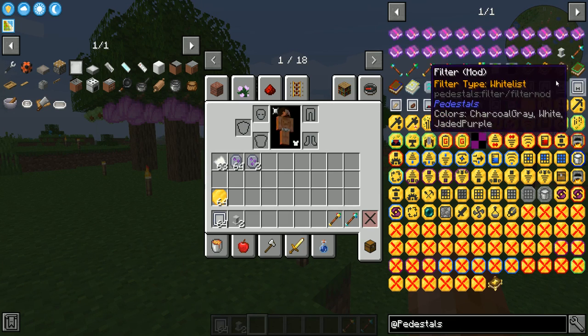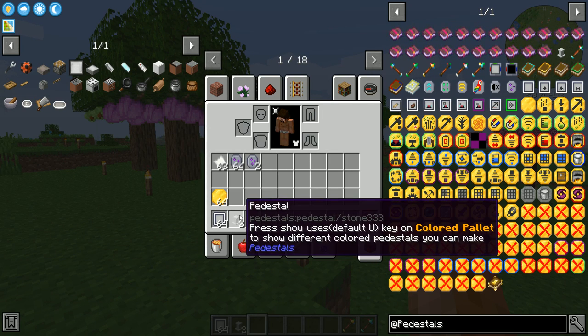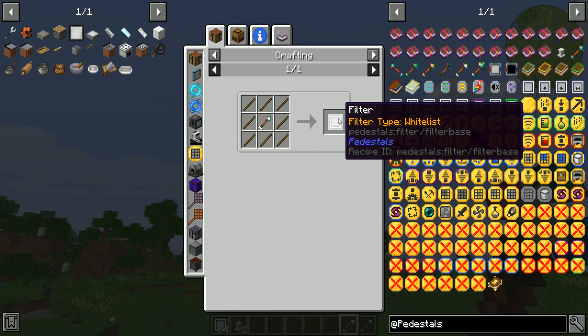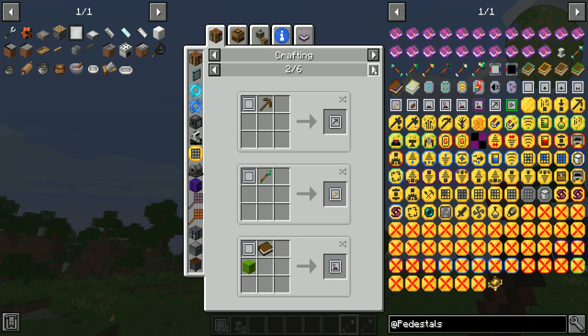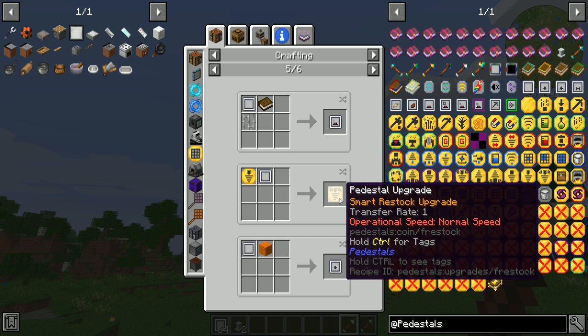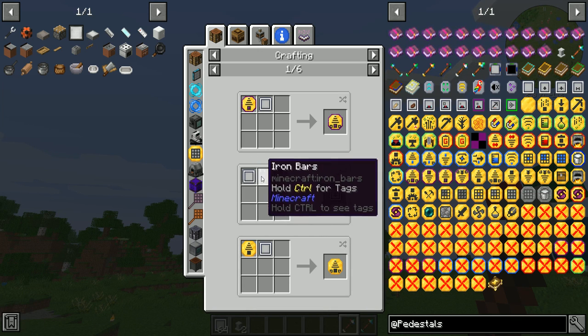The next thing with the filters is how to set them up and how they work. To start off, you need to make yourself an upgrade tool, swap it to the filter swapper, and use that to make filter bases. These are used to make all the different filters as well as the smart upgrades. These used to be called filtered ender, filtered importer, or filtered export, but now they're called 'smart' — smart ender export, smart import upgrade, smart restock upgrade — because they're smart enough to know whether they can send items or not.